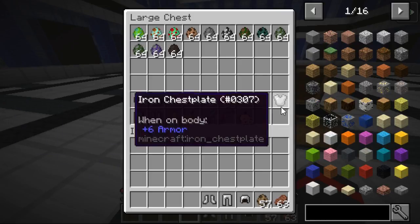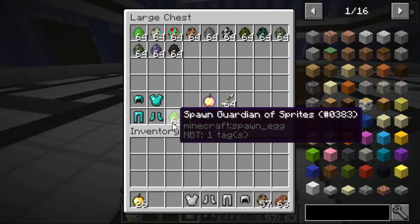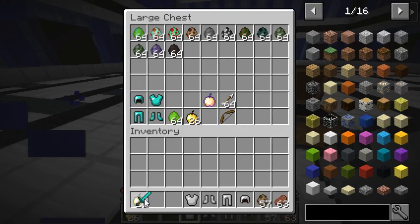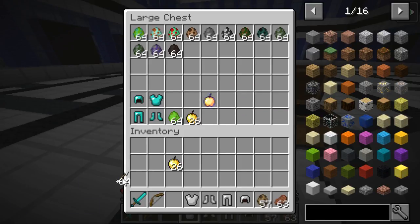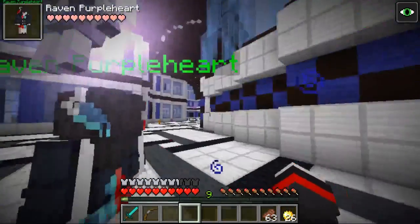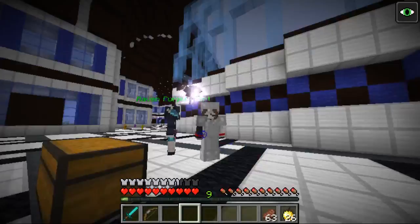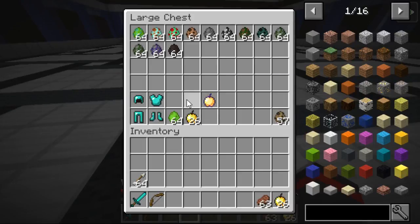Now we have the hostile mobs. If you're wondering why there's diamond gear here, it's mostly due to the last guy - the sprite guardian - because he is very hostile. He's actually the only boss mob in this mod, so gotta be careful with him. I'm gonna put on this gear and make sure I'm safe. He just flies around me - I don't know if he fights with me. He seems to be avoiding me.